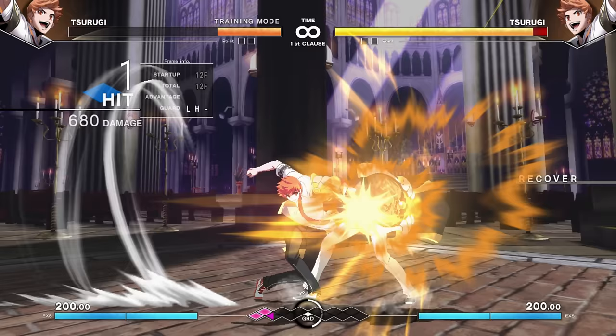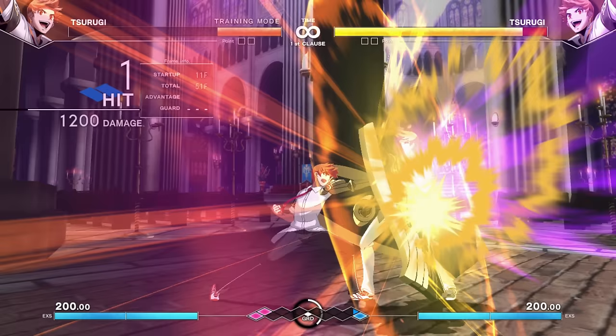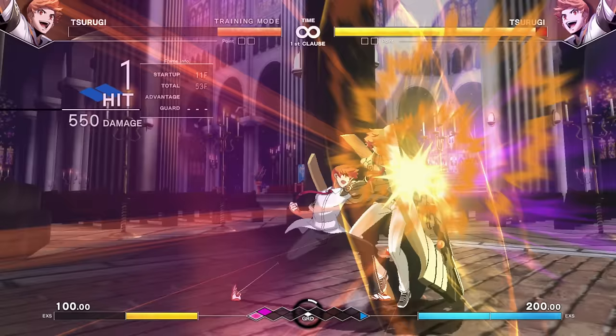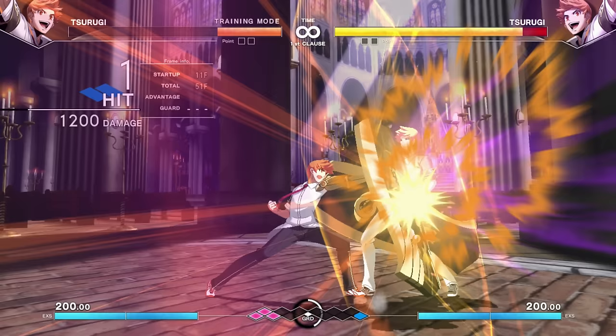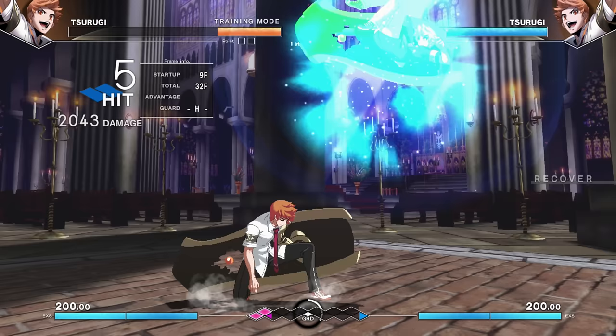From the Rekka, he has follow-ups or can go for an overhead if he's feeling cheeky. He has a standard defensive reversal — a big uppercut — and a command grab-ish that has a yellow break window. Even the enhanced version has a break timing, so it's meant to be used in combos (where it's truly unbreakable) or to catch people shielding. The handy trait is it is combo-okay, so after the grab you can follow up.